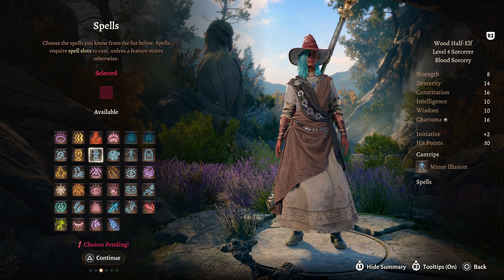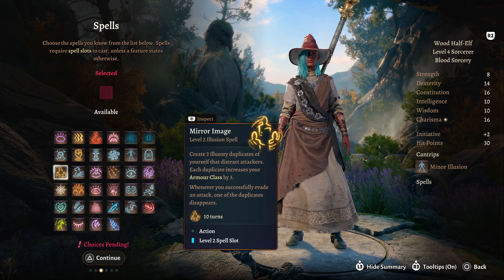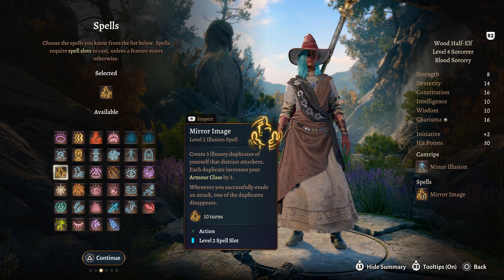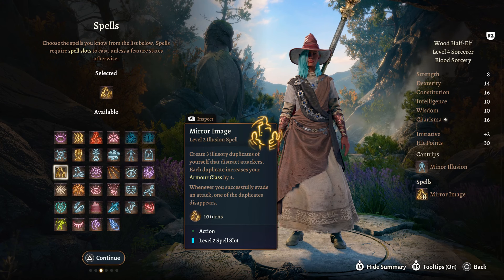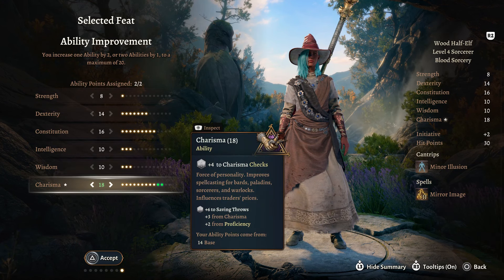For a spell, we are going to take one of my favourites in the game — Mirror Image. Create 3 illusionary duplicates of yourself, each that distract attackers, and each duplicate increases your armour class by 3. Just a nice way of buffing up your AC to protect you, because our health pool is not the strongest. For your feat, we are going to take the ability score improvement and bump our Charisma up to 18.